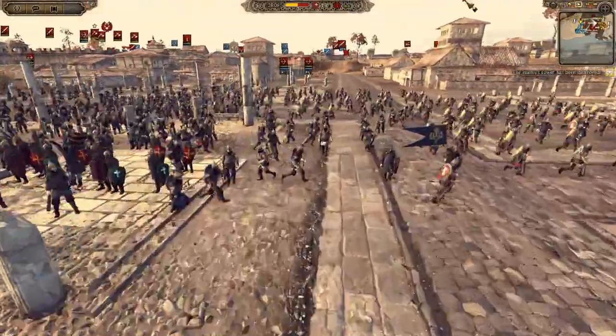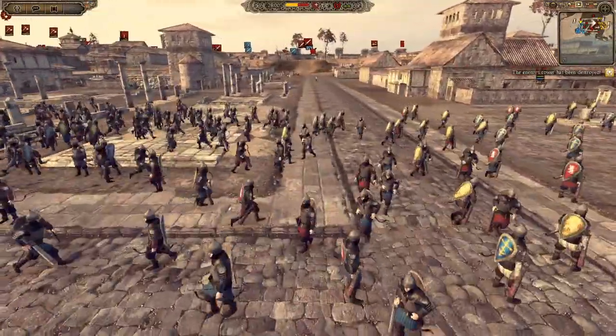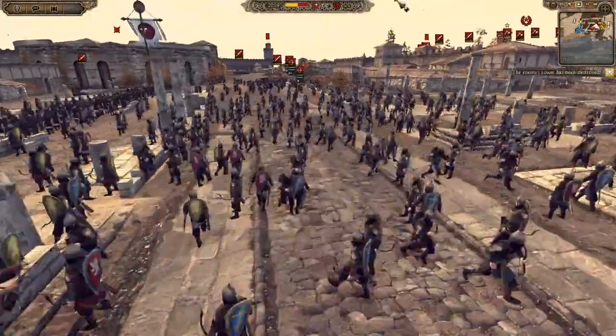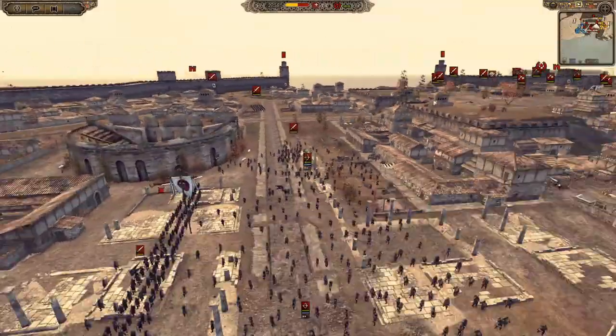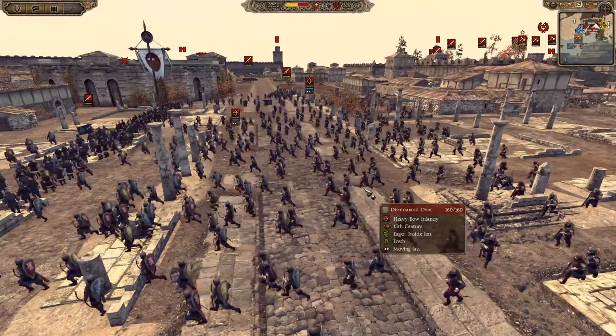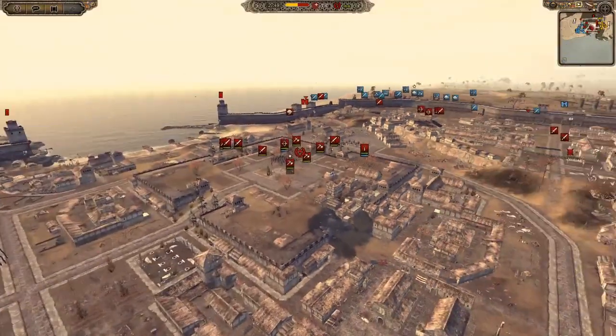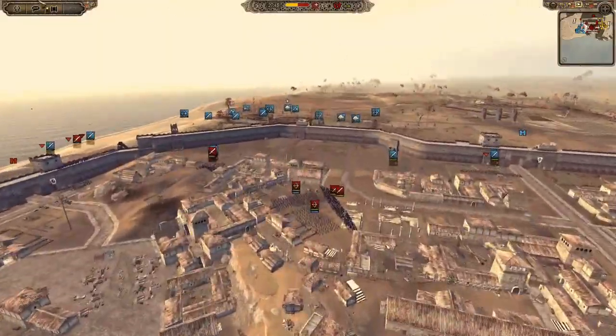We do have the Dismounted D'Vore here, which is a really good counter to the Abbasid Mamelukes, because these guys are equally just as good in combat as they are shooting — just like the Abbasid Mamelukes. That is definitely going to be a really good matchup when they start fighting.